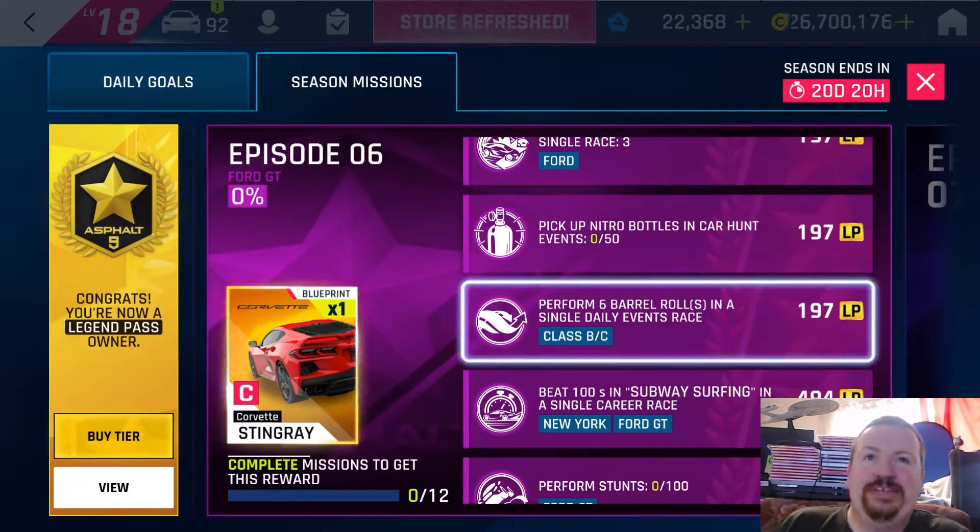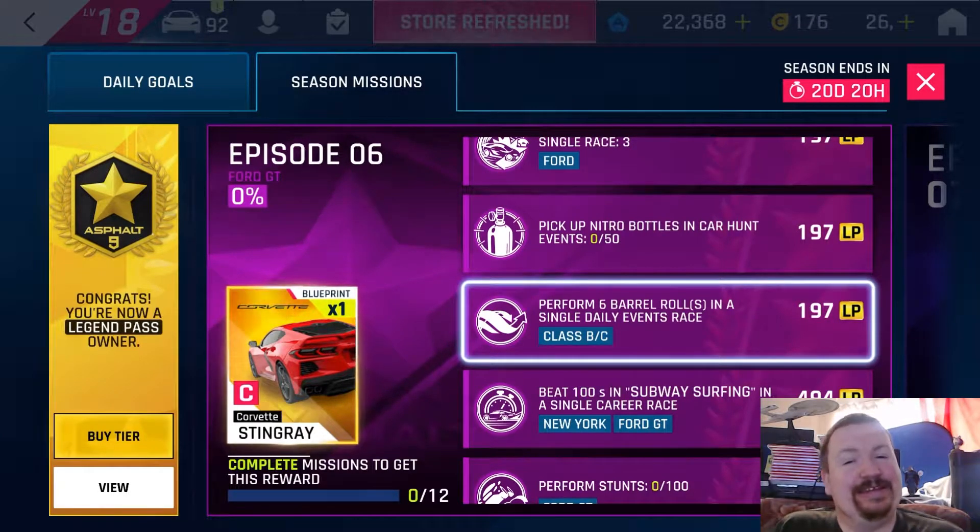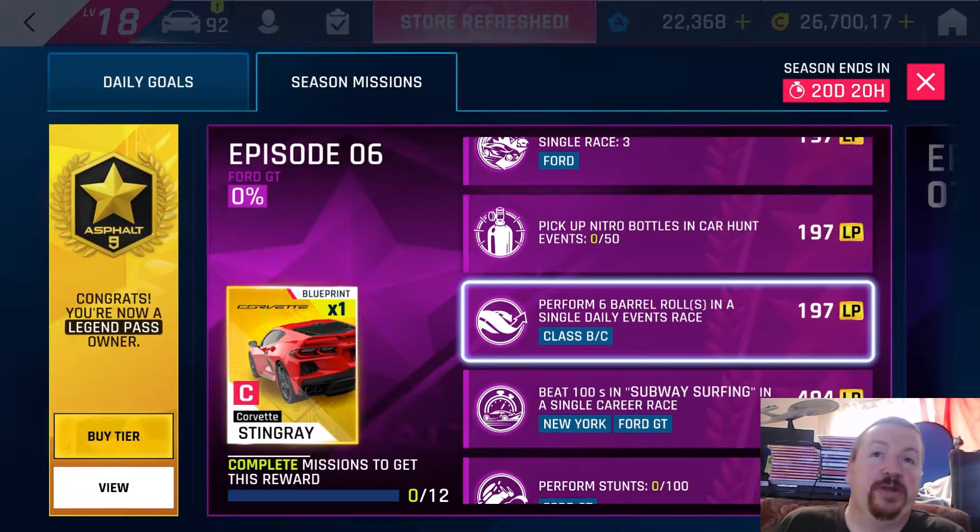Perform six barrel rolls in a single daily events race — it can be Class B and C. The Grand Sport car hunt is actually involved in this season pass as well, so I might get my six barrel rolls in a run of that car hunt. The only things to watch out for: it has to be inside a daily events race and using a B or C class car.